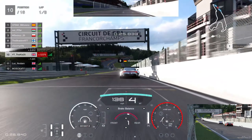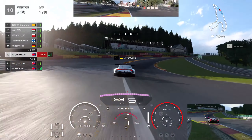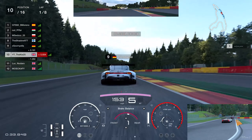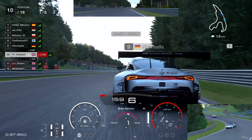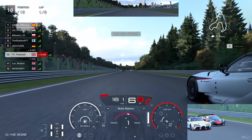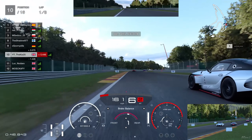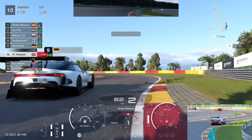Welcome back to the channel for another Gran Turismo 7 video. We've got highlights from this week's daily race C, which is probably one of the best daily race C's we've had in quite some time in terms of strategy. We're on soft and medium tires with quite a few different setup options. At the end of this video I'm going to share that setup, so make sure you subscribe and hit the like button.